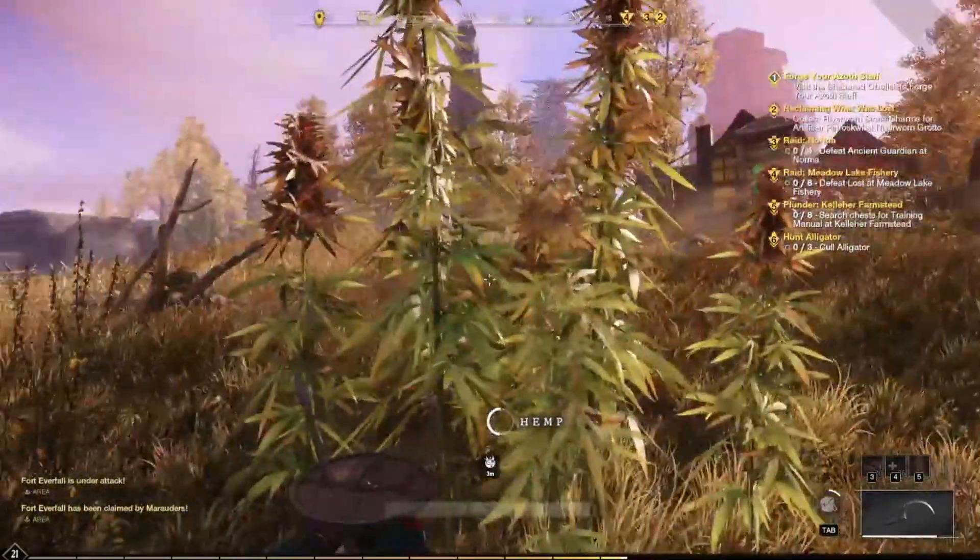Alternatively, if you go across this bridge there's some hemp there in case you can't find any here. There are also a couple on the other side of the farm, but I find this side of the farm is best — there's usually a couple of big clumps over here. That is hemp by First Light, so let's head over to Windsward.